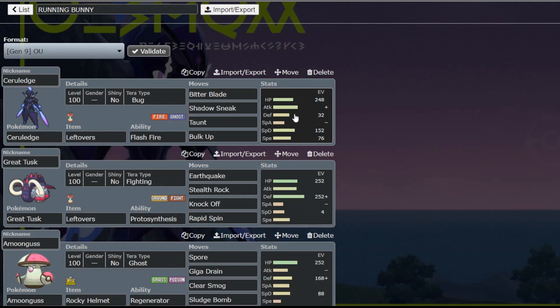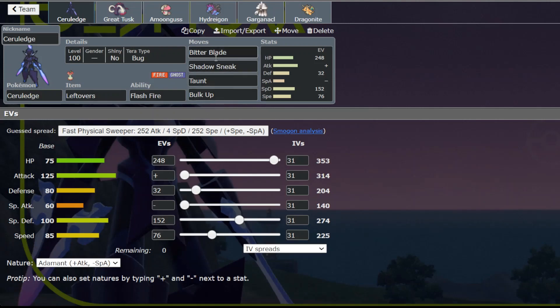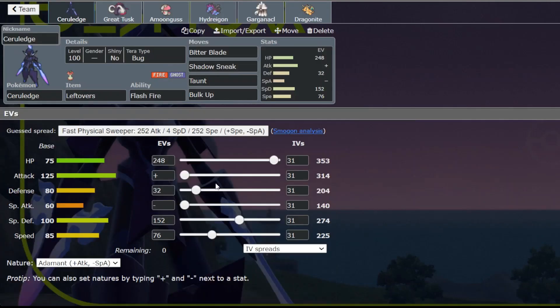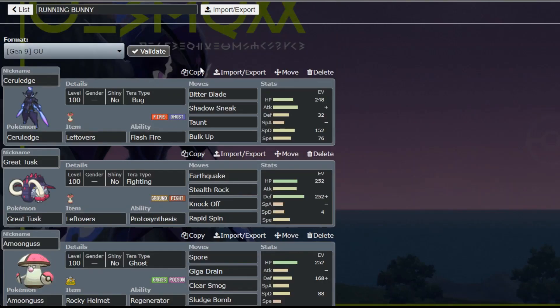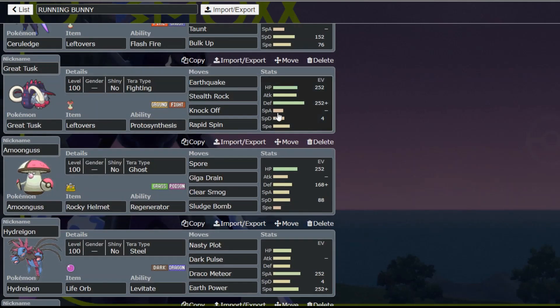We are going to be running a bulk up taunt set for Seriledge - that's mostly what we've been having. Bulk up Quaquaval came out recently, check that out if you haven't. We're running the fire Seriledge this time around with 248 HP, Impish nature, defense and special defense investment, and some speed. We're going with Bug Tera, which with Flash Fire makes this only weak to flying type moves.